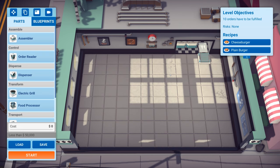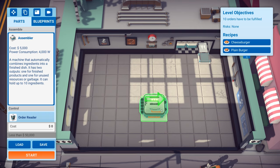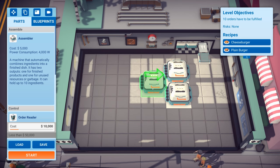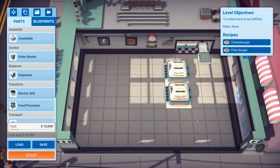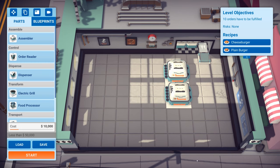Let's work backwards from what we want to produce. We can produce things using an assembler. These are the things that actually create the recipes, and they cost five grand each. We only have a budget of 50 grand, so we have to be a little bit careful. We're going to put them something like there and there. Because we're producing two different recipes, you do need two different assemblers. We can configure each one - this one is going to be plain burger, and this one is going to be cheeseburger.